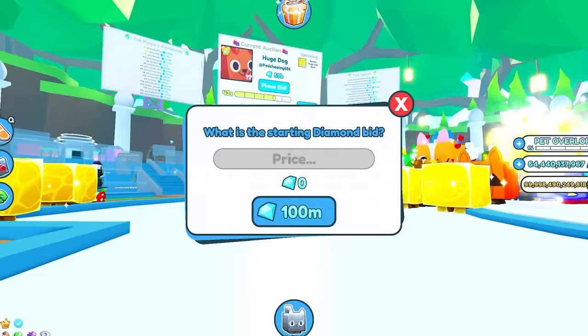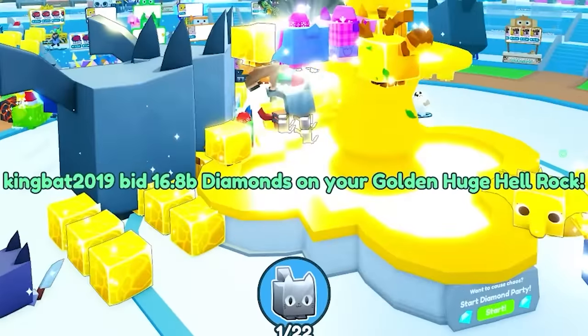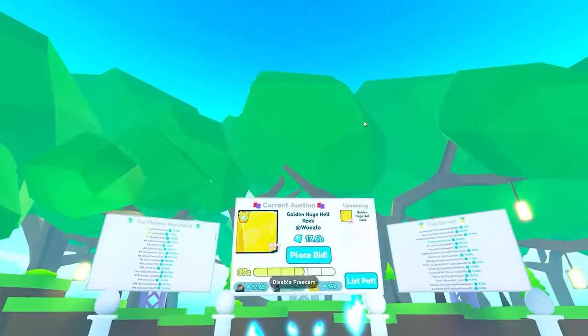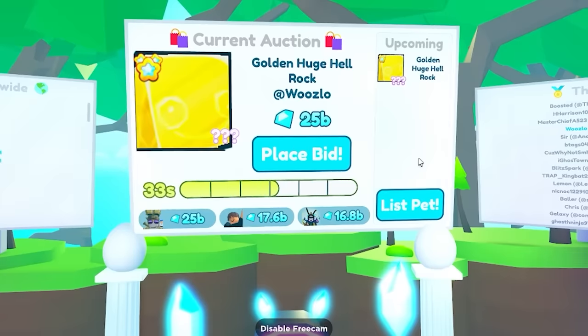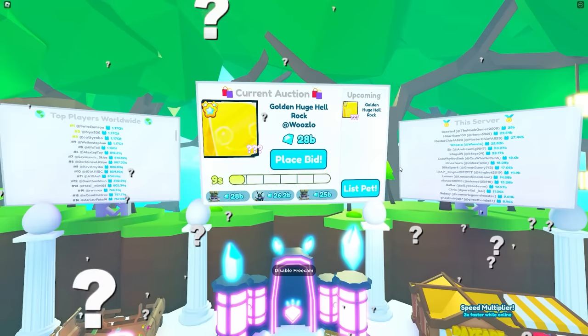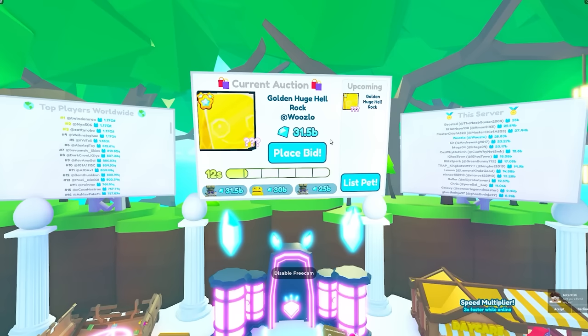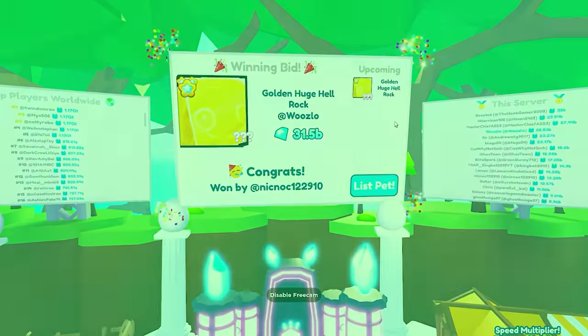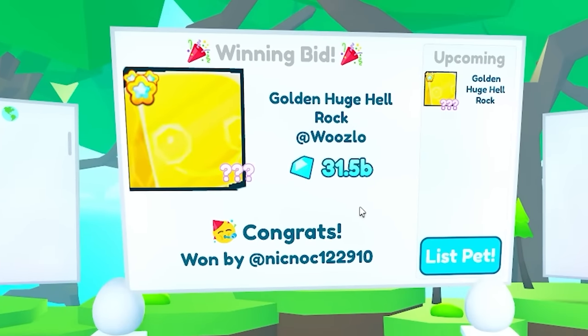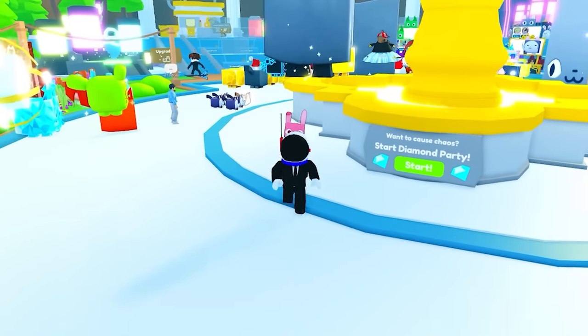I list the signed huge hell rock for 15 billion in the auction. It's already up to 16 billion, then 16.8, then 25 billion — oh my gosh! It hits 28 billion, then 30 billion. I purchased this huge just a moment ago for 15 billion and it's already at 30 billion, then 31 billion. The winner is nikonok at 31 and a half billion! That puts me at 46.7 billion gems earned in this video.